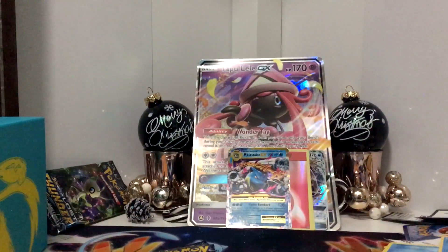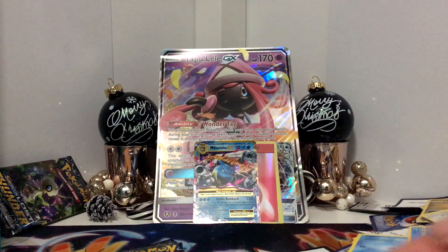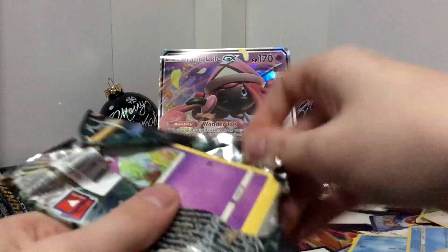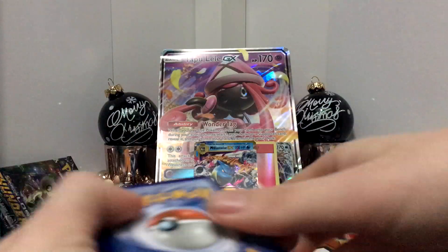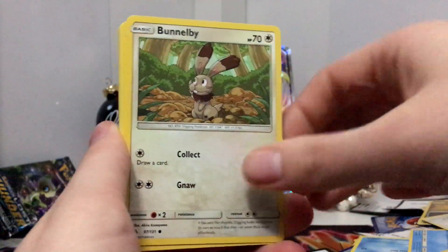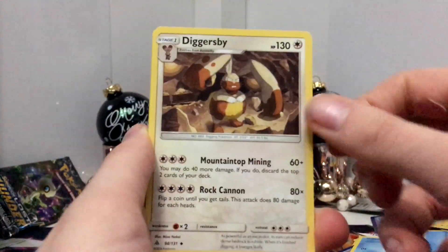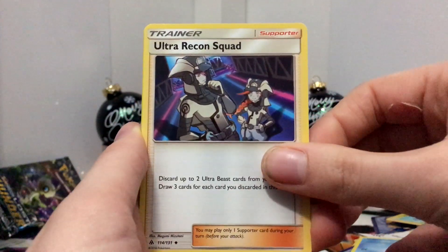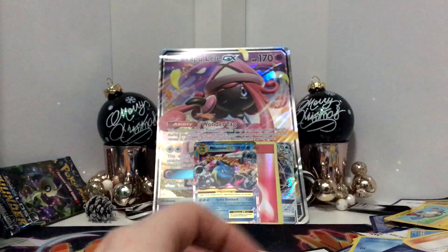Oh, there goes everything! My poor camera. Are we good? I don't even know if I'm gonna edit that out or actually leave it in. See, that's just how strong this pack was. Here is the code card. We've got a Skrelp, Bunnel B, Froakie, a Magnemite, Binacle, Fossil Excavation Map, a Digger's Bee, Ultra Recon Squad, Ultra Spray's River's Holo, and an Avernite Holo.